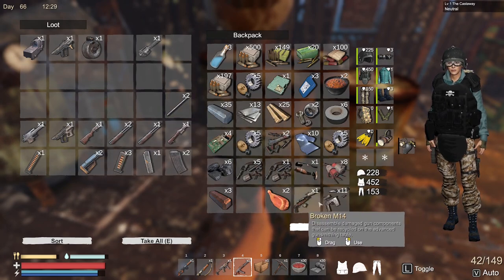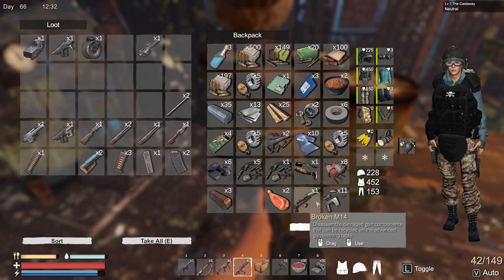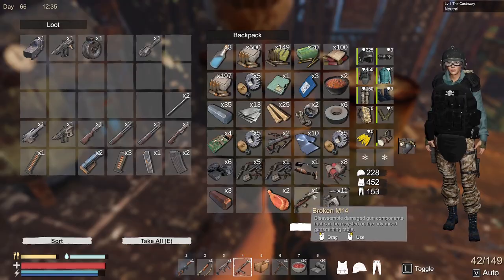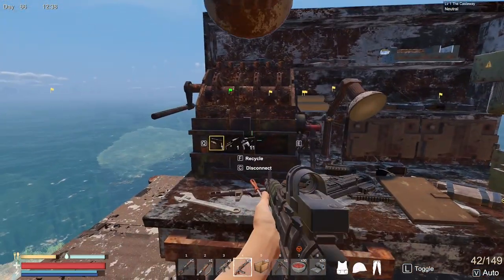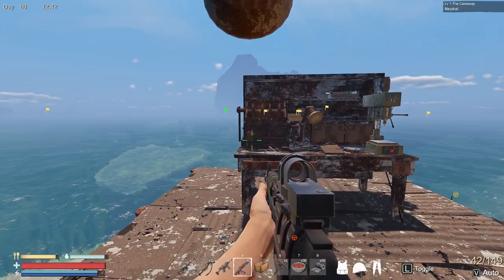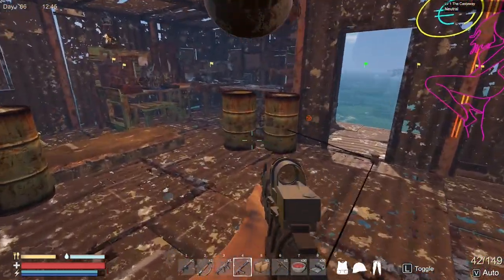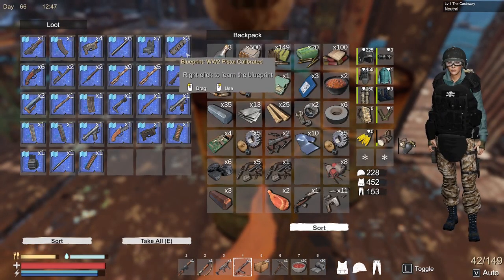As you progress through and start taking over bases, or you take out some of the pirates that come and attack your base, you're going to be getting some broken firearms. What you would do is take your firearms and bring them into the gun bench, grind them up — this may take a little bit of time — but as they get ground up, you wind up getting some blueprints.